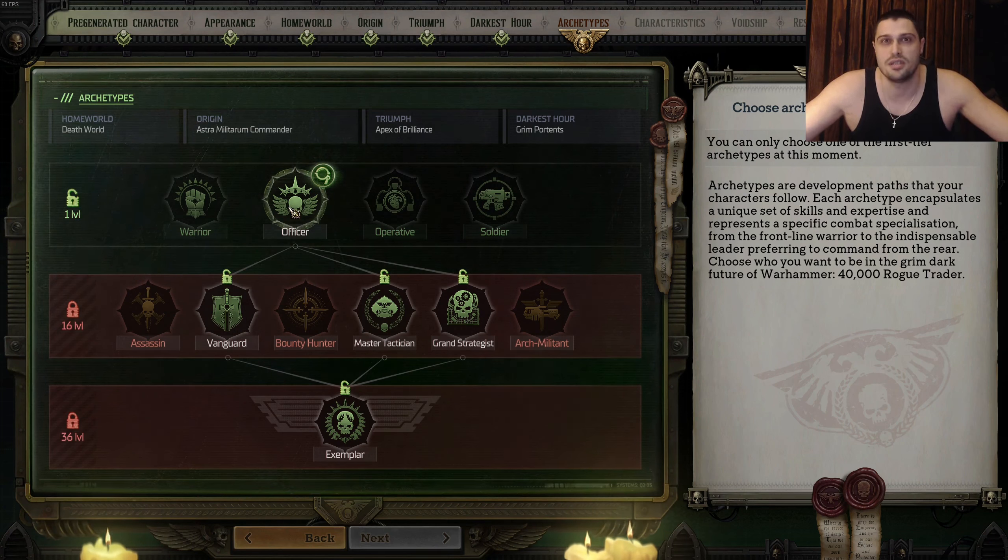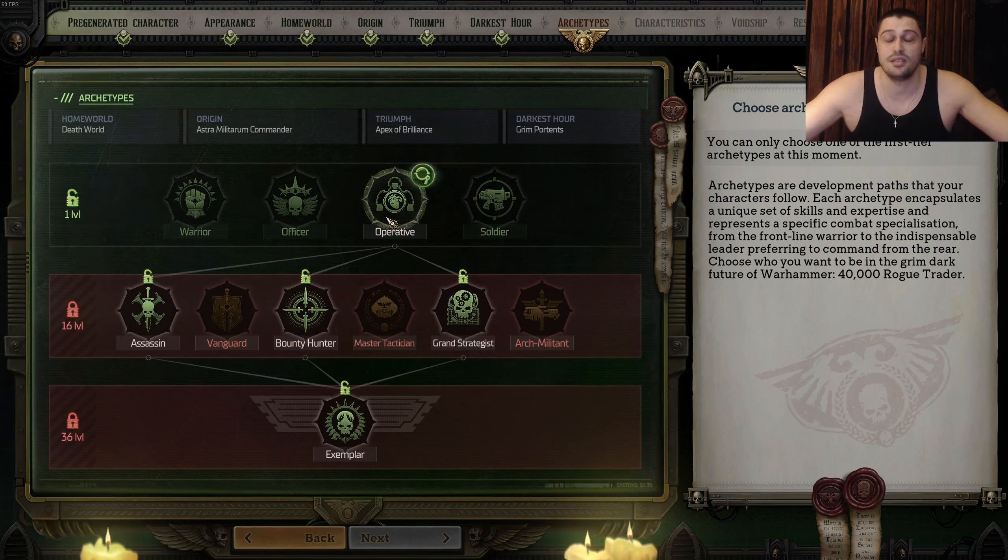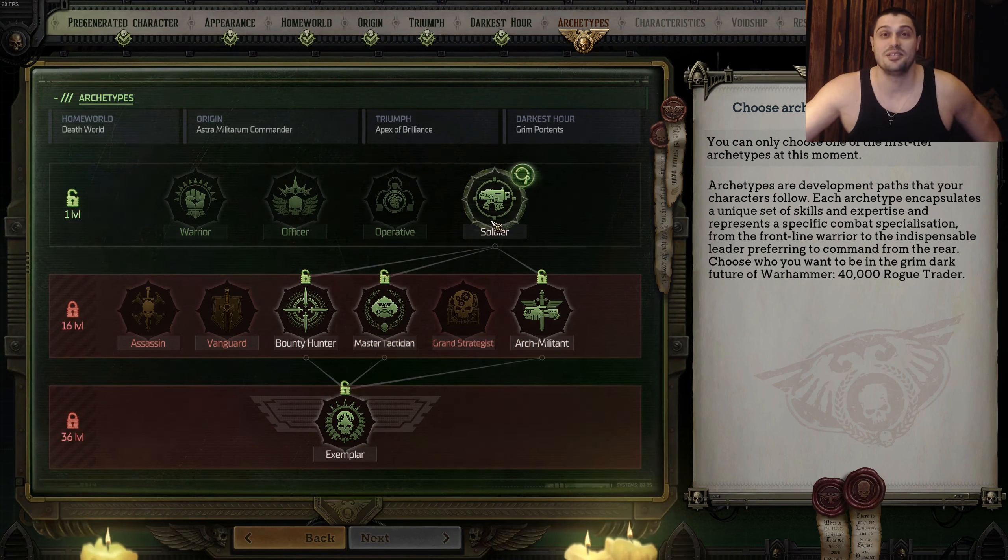Officer fits the lore for the rogue trader extremely well. Operative is number two because it can really destroy tankier enemies — it's the main debuffer in the game and an absolute must to have at least one in your team. Soldier is number three, but it's very simple: you don't need a soldier's damage on a leader. Soldier on its own is useless without Officer and Operative — completely useless. Even Warrior is more useful than Soldier on its own because Warrior can tank and soak up damage.